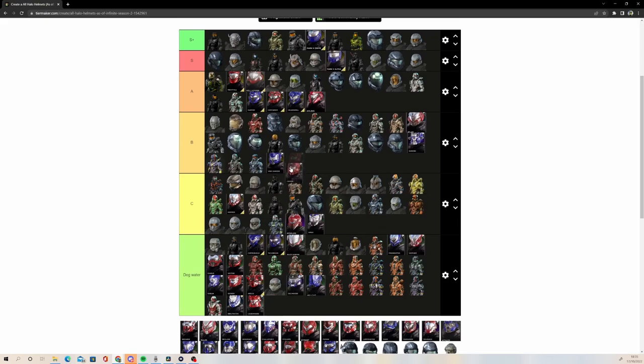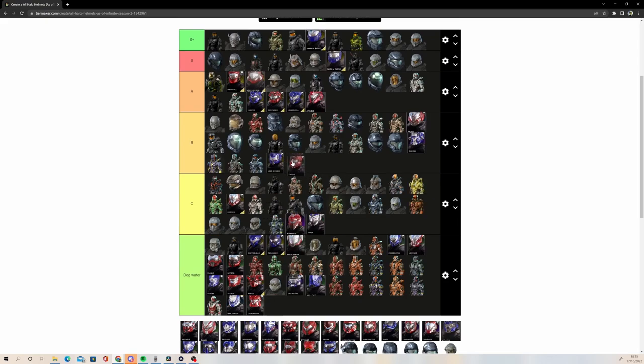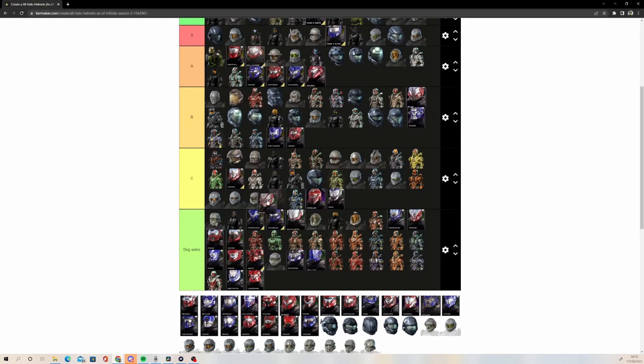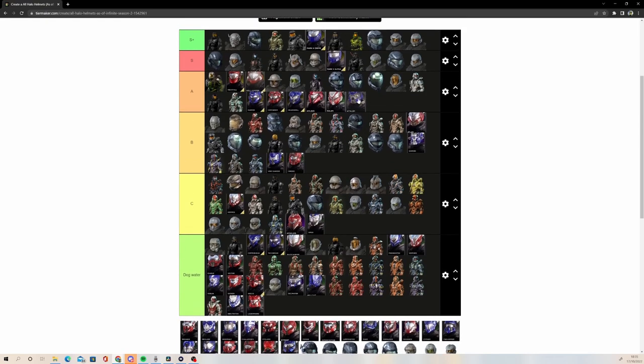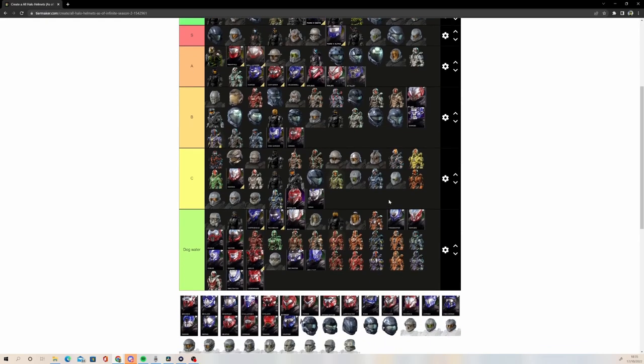Cinder — I believe this is the Ascend Hyperion helmet — B tier. Rajin is a cool one — I'd love them to bring it back. Going to pull that A tier. I think Rajin Stormstrike is my favourite version. Athlon as well — Athlon is one I think could have been the recruit helmet for Halo 5. This was basically like the recruit helmet for HCS. That's what Athlon was and I kind of like it.